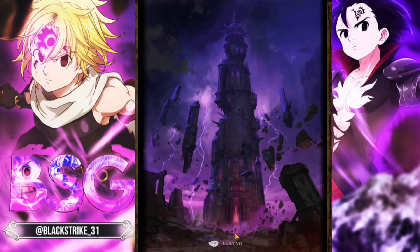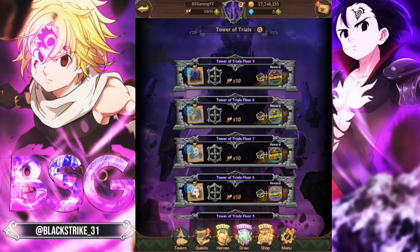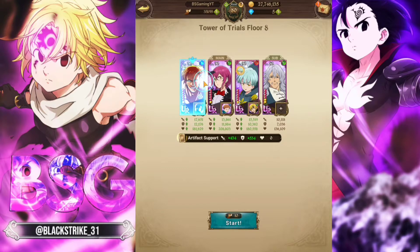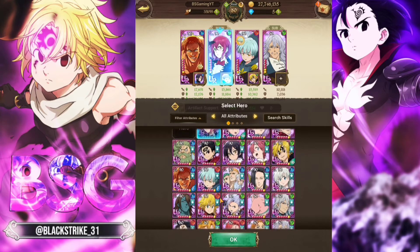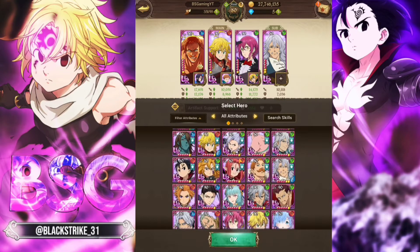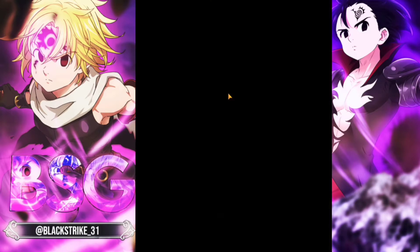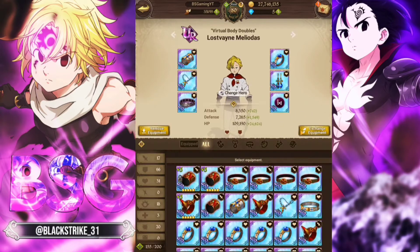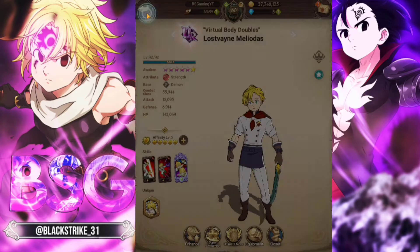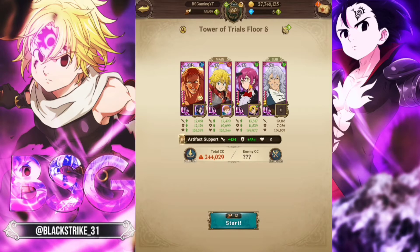Gogis was easy — you just bring a damage dealer and you win. The next two stages can be a little annoying. Ruin might just be the hardest out of the three, because his gimmick is that he debuffs you at the start and then he fully heals along with his grunts if you don't kill them right away. It's a little annoying but you can get through it.